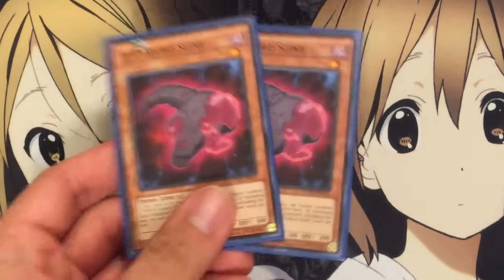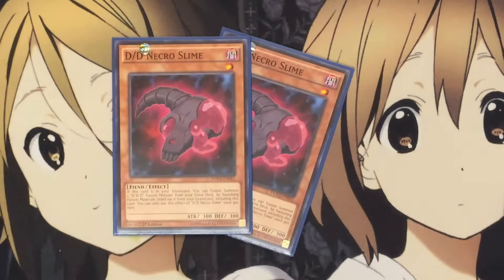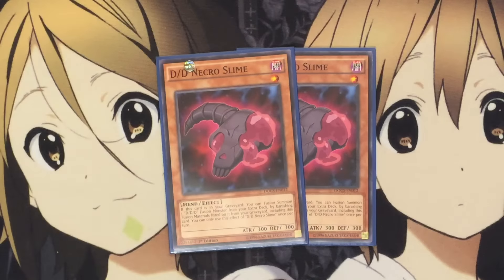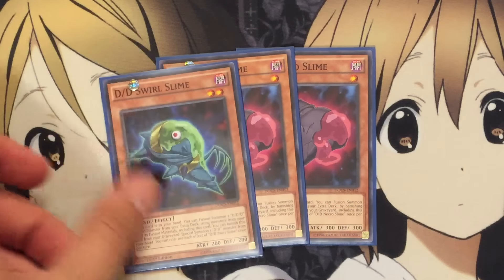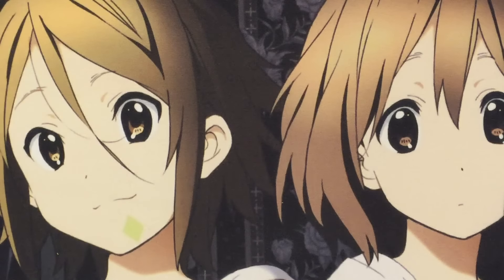If I send Necro Slime with Swirl Slime, there's the fusion. Then I can banish Necro Slime with Swirl Slime for another fusion if I don't have the King of Swamp contract card. I only like running two, basically because you have to have him in the graveyard to use his effect, which can be a dead draw if I opened with three and not any of the contracts. But Swirl Slime is always usable and gets him in the graveyard, so it's a very easy card to manipulate.